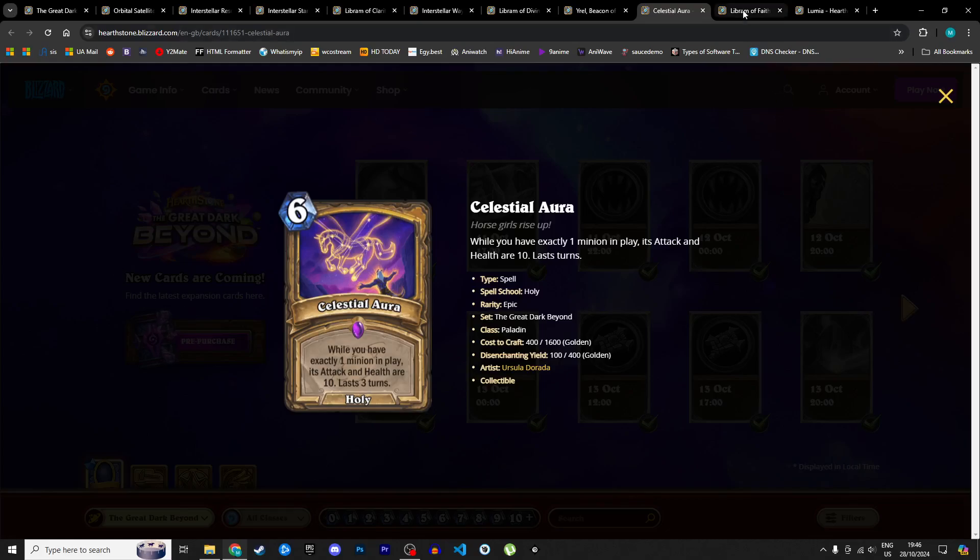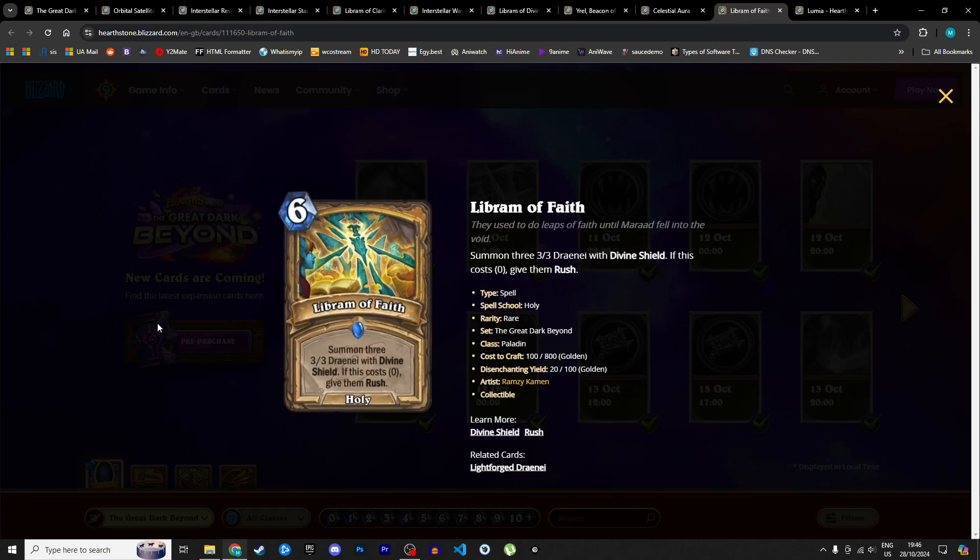Next is another new Libram: Libram of Grace, a 6 mana holy spell — summon three 3/3 Draenei with divine shield, and if this costs zero, give them rush. At base level, 6 mana for nine 9 total stats with divine shield is actually already a really good card. The more discounted it gets the more threatening — at zero mana you get nine 9 stats with divine shield and rush, with all your mana still available to buff them. I'm giving it 4 stars in Standard and 3 in Wild.